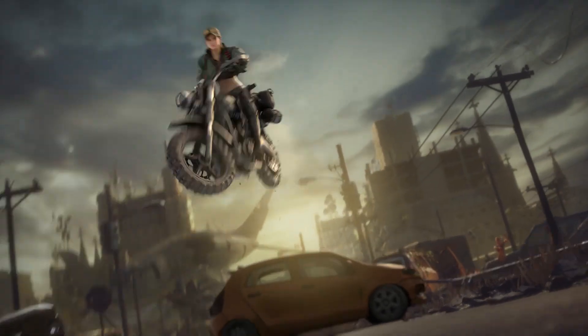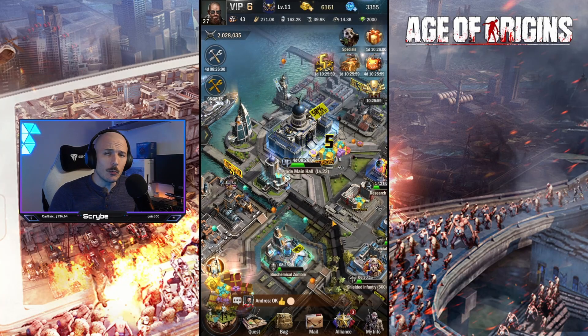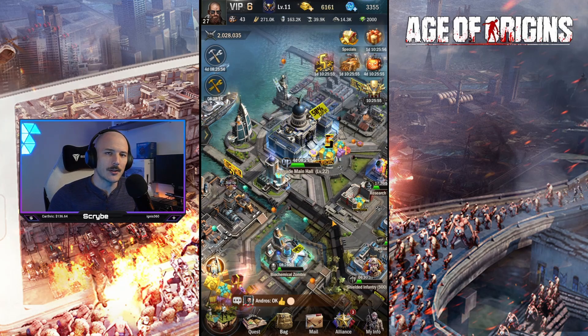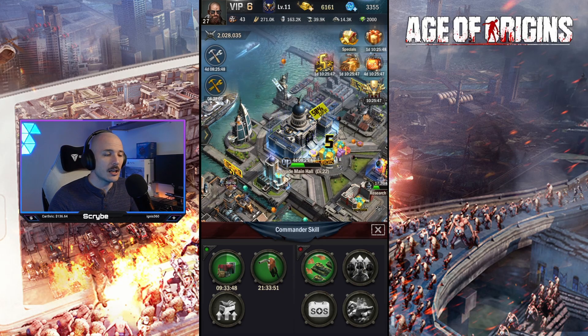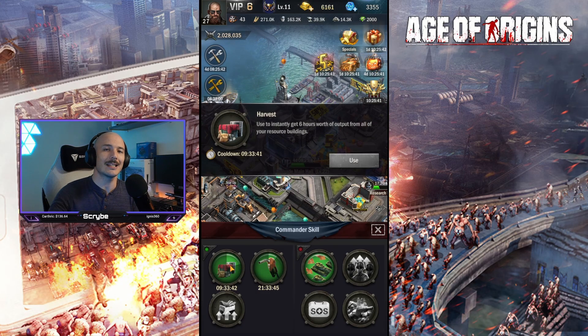Let's break this down. You may be asking yourself, what are we talking about today? Well, today we are looking at the commander skills within the game. If you look at the little bottom right icon over here, you can see there are a list of commander skills available to you that give you sort of short-term instantaneous benefits. For example, a harvest that will give you six hours worth of your resource gather output in one go.